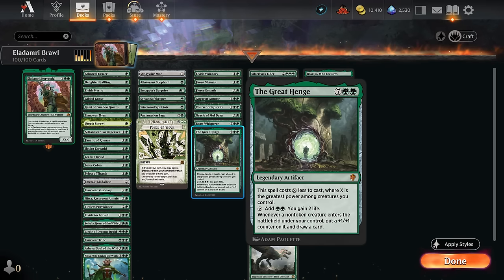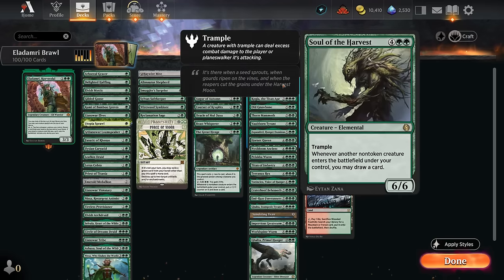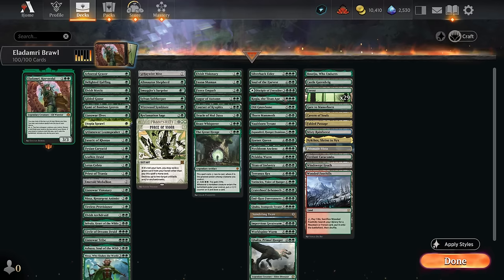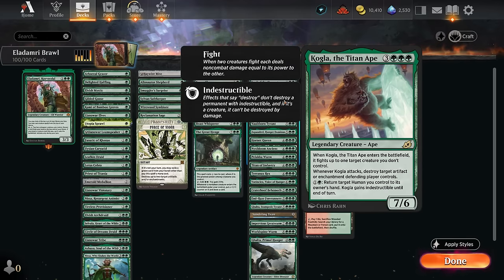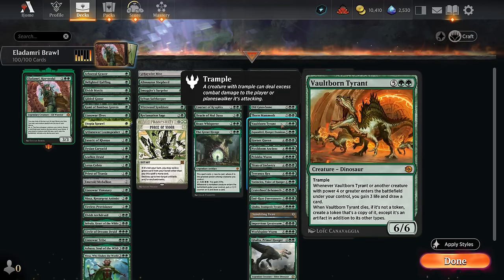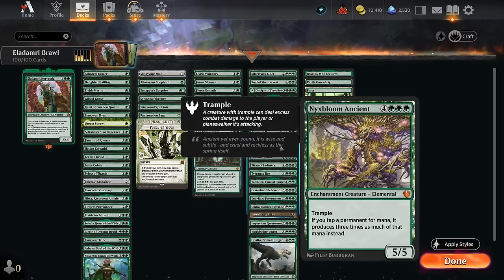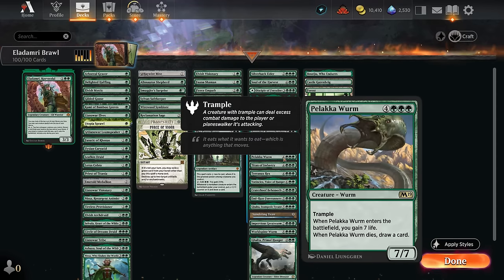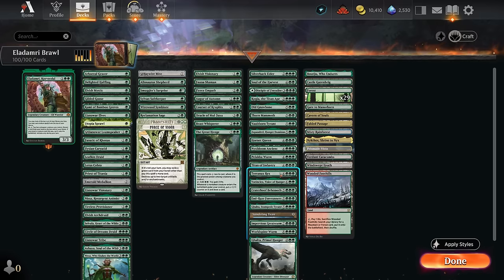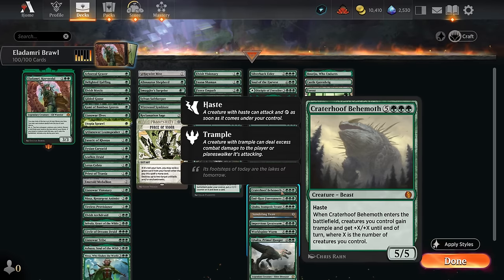Now the exciting part: the curve-toppers. Silverback Elder is a repeatable way to deal with artifacts, enchantments, gain life, or ramp. Soul of the Harvest draws cards at six mana. Disciple of the Bough can be played as a land or sacrifice a creature to draw cards. Kogla fights when it enters and destroys artifacts and enchantments when it attacks. Old Gnawbone makes treasure. Thorn Mammoth repeatedly fights. Voltborn Tyrant draws cards and gains life. Hunger Dominus can double power and toughness. Hornet Queen makes flying deathtouch insects. Nyxbloom Ancient triples our mana. Palacoworm gains life and draws cards on death. Titan of Industry deals with artifacts or protects creatures.